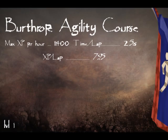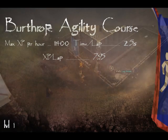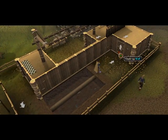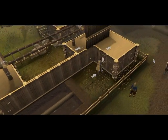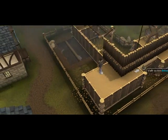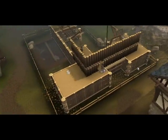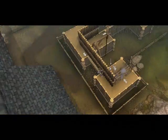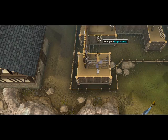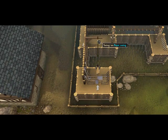We're going to start out with the Burthorpe Agility Course. This is the new starting course — it basically replaces the Gnome Stronghold course. It gives slightly more experience per hour than the gnome agility course, which is why I recommend it. It requires level one and it's impossible to fail, so you don't need food while running through this course.